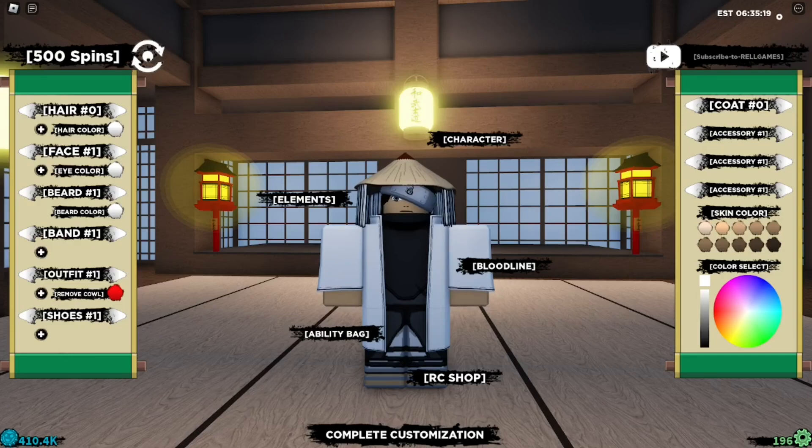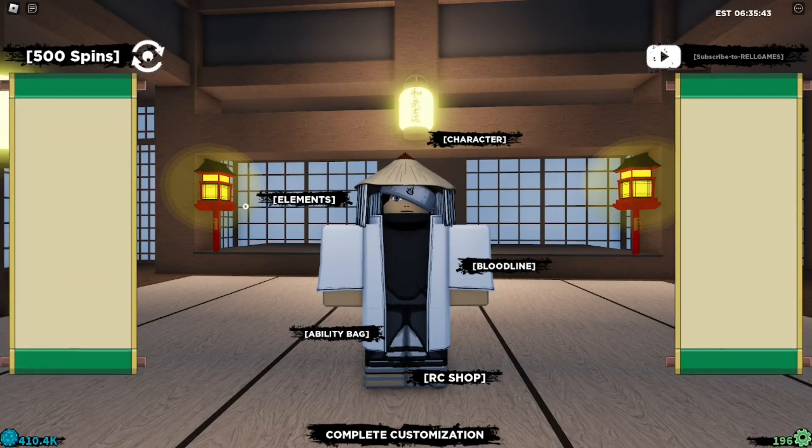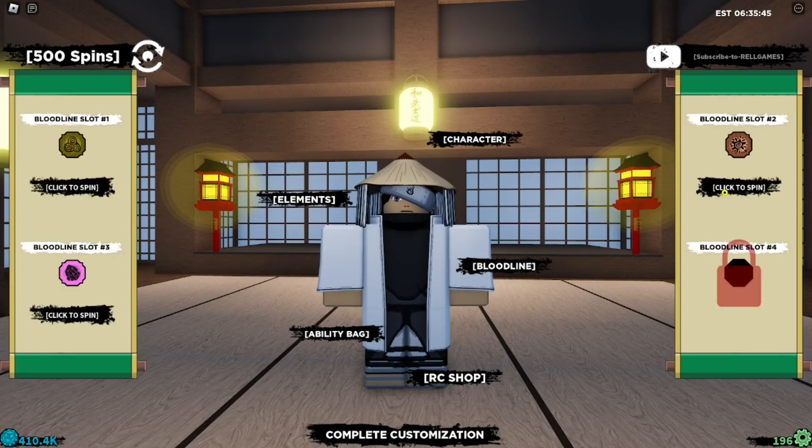We've gotten a new update — this update actually came in earlier than expected. Right now I have about 500 spins, which is the max spins you can have unless you have the battle pass, which brings it up to 1,000 spins. I also have 410 — 10k royal coins, which is a lot. Let's do a couple spins before we type in the codes, I just want to decrease my spins. I have a third slot for bloodlines.